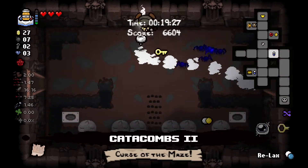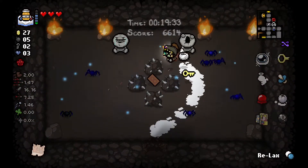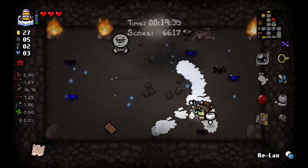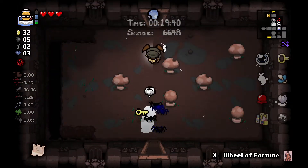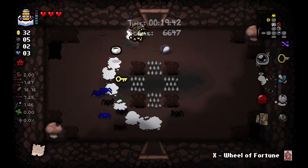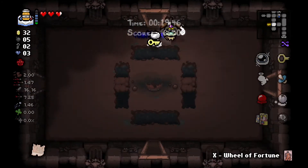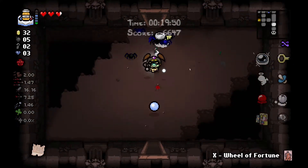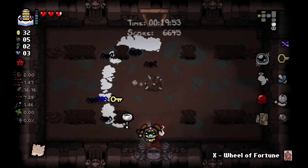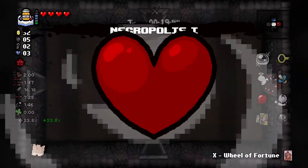Wheel of Fortune! I'm getting my skills back. That's something I should use next to something I want to blow up. So if I don't get super awesome pills I should just wait until there's something I want to blow up. To be fair, I do want to blow up bosses, so that's a thing.